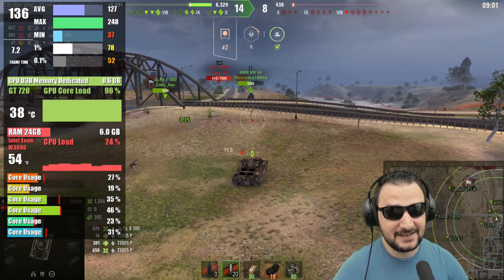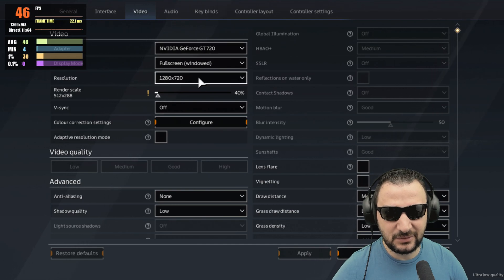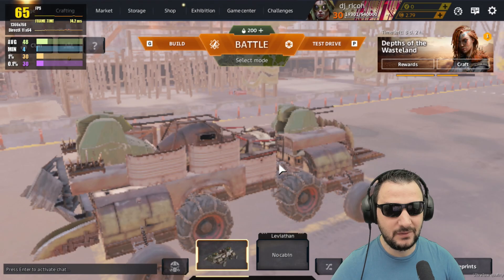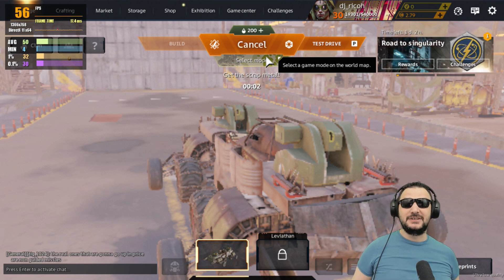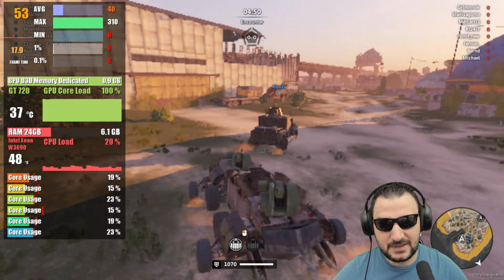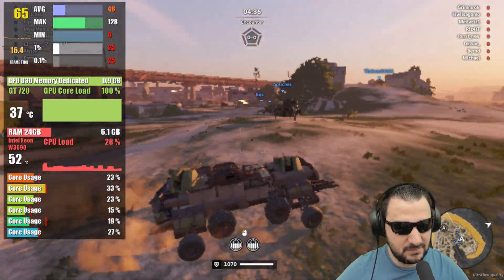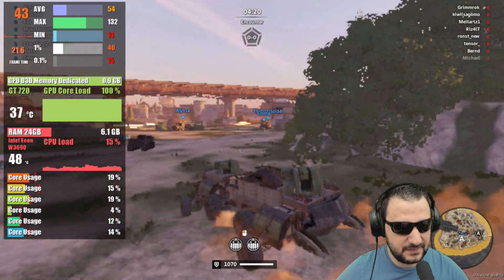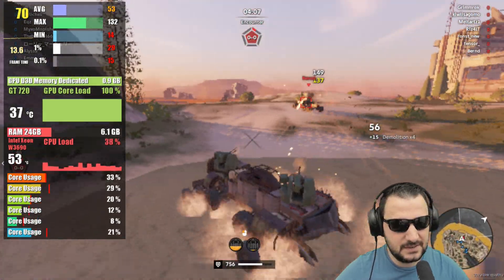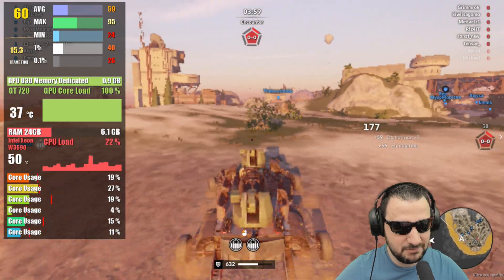Let's try Crossout — 720p, 40 render scale, legacy mode activated. Starting at 50-60 fps on average — it looks terrible visually, but it's working. I join a group and engage in combat with the autocannon. Despite the potato graphics, it's playable.